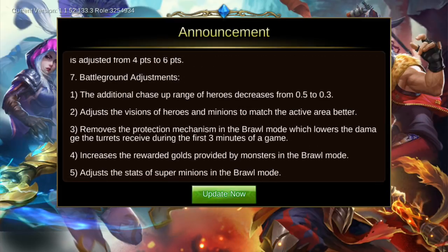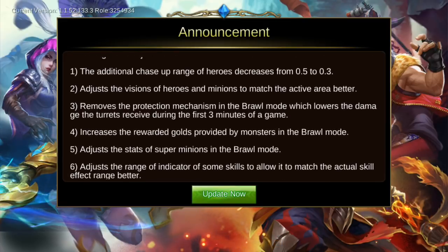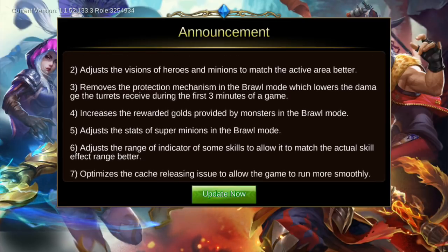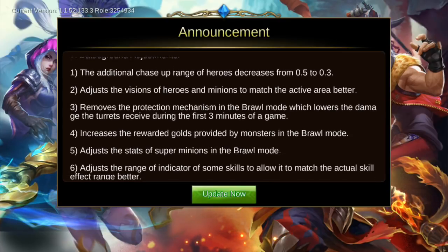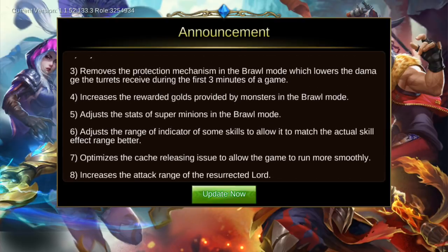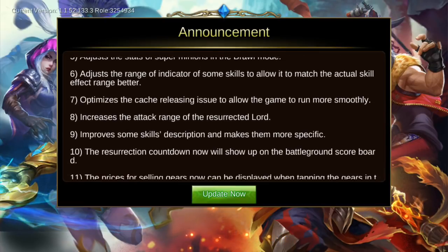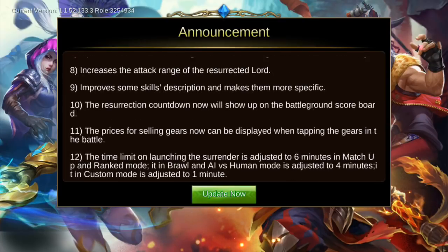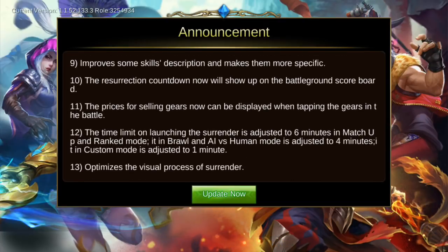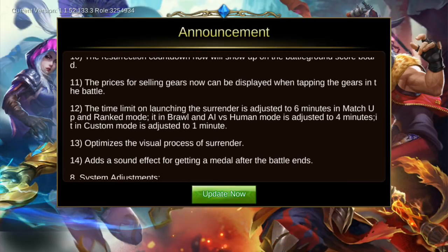For battleground adjustments: they adjusted the vision of heroes, removed the protection mechanism in brawl mode, increased gold rewards from monsters, adjusted stats of super minions in brawl mode, and increased the attack range of the Wizard Red Tooth — meaning the Lord will now attack further than before.